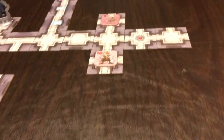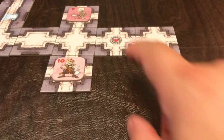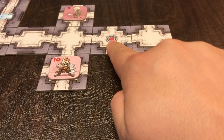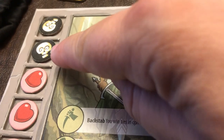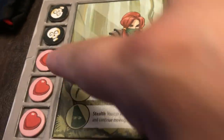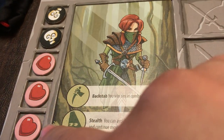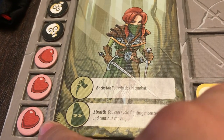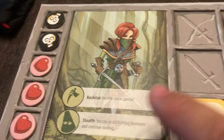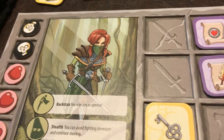Here are some icons that are already on some of the tiles. This one heals all your wounds. Every time you lose combat — and I'll tell you how to do combat — you can see I lost some combat here a couple times. Once you lose all of your health hearts, that means you're knocked out, and the other player gets to go twice, so you lose your turn.